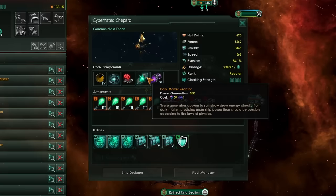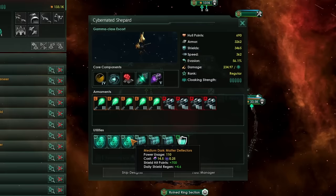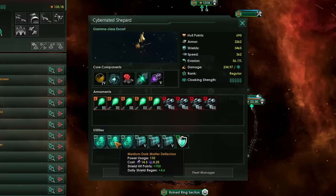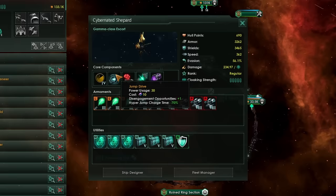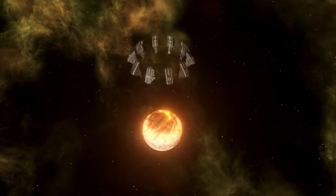You'll also notice that all ships across all Fallen Empire fleets have Dark Matter Reactors, Dark Matter Thrusters, Dark Matter Deflectors, and Jump Drives. So if you want to get your hands on this Dark Matter technology, researching the debris left by these ships is a fantastic way to get there. If you also don't have Jump Drive and you come in very early against the Fallen Empire — which I'd probably recommend doing for a mid-game power spike — you might also want to pick up this component.